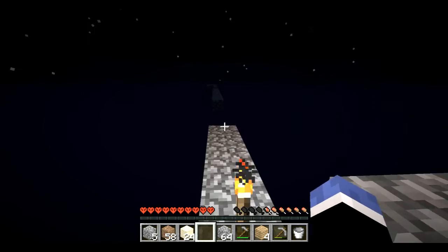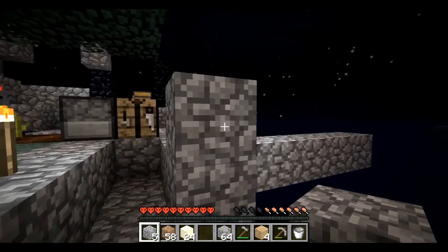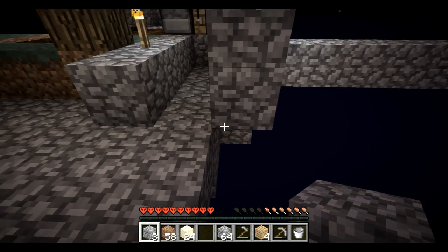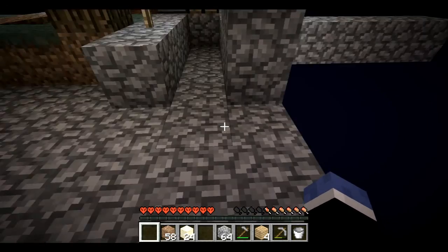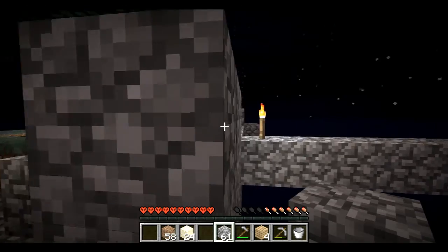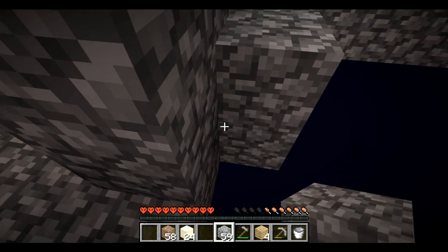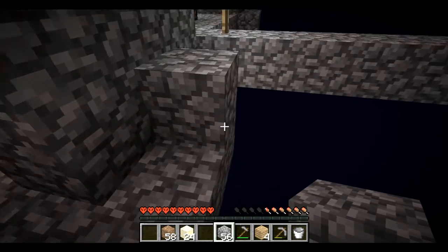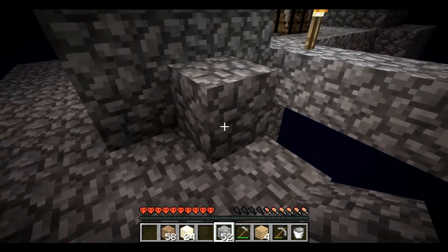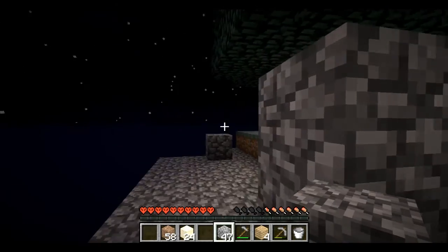I'm going to put a torch right at the edge of this bridge here just to keep stuff from spawning on it, and that'll keep me from falling off I suppose. Actually I need to come out more if I'm going to have a tree there. Build a tree sapling catcher just like so — just like that, that should be good. This is good over here I believe, a few more just in case.